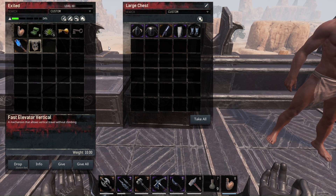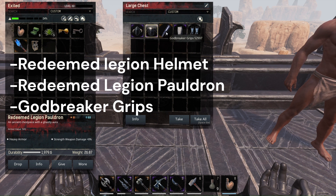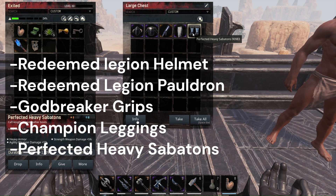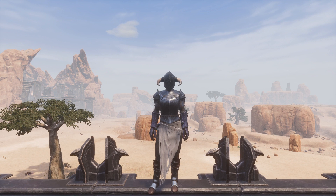The best heavy strength armor combination for your thrall or even yourself if you want to go full strength weapon damage is: Redeemed Legion Helmet, Redeemed Legion Pauldron, Godbreaker Grips, Champion Leggings, and Perfected Heavy Sabatons, for a total armor value of 1551 plus 31% strength weapon damage. To further increase your armor value, you can also put Bulked Armor Plating on your armor, which will add 125 armor value.